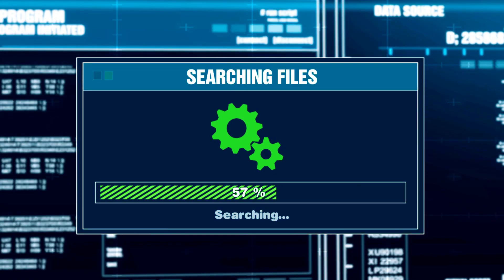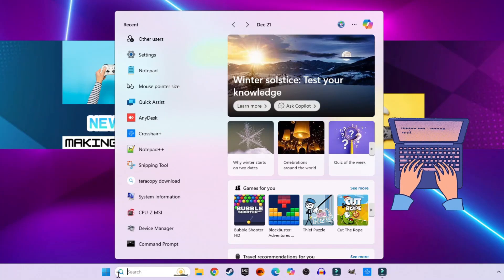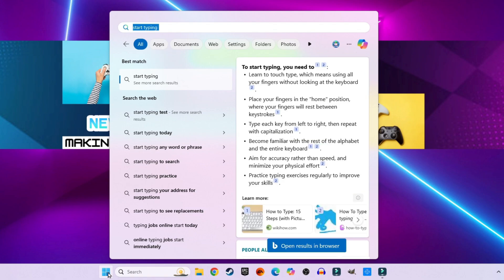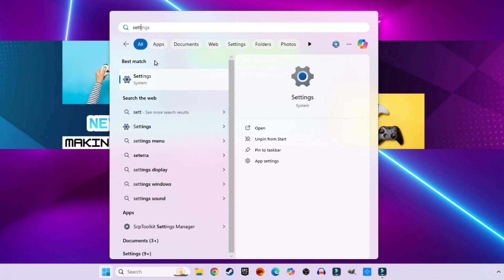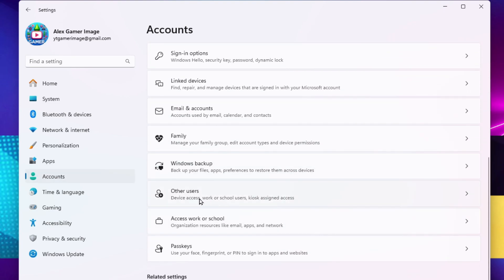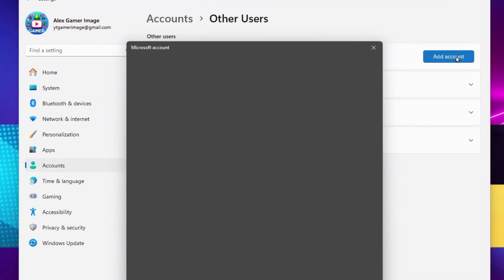Here's how to create a new profile. Go to the search in the start menu. If you don't have it, open the start menu and start typing — it'll automatically create a search bar. Type 'settings' and open the Settings app. Click on the Accounts tab on the far left, scroll down and find Other Users. In the top right corner, there should be an Add Account button — click it to start creating the new account.